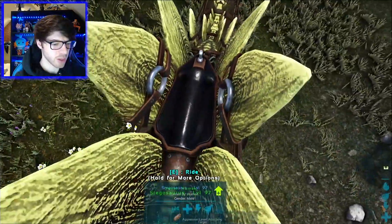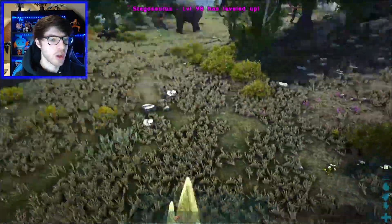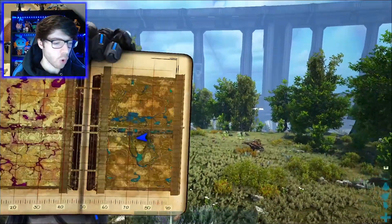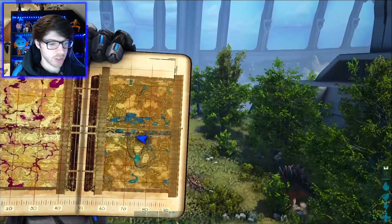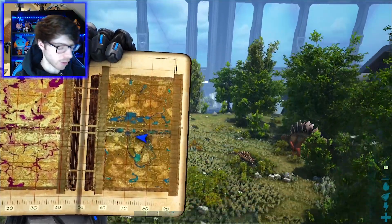So level... what is it? 90 something? 97. Another level - give you some health. So we've got a Stego, we've got some metal tools. I've also tested two things. One: the way to get to the other side of the map is down there in that little... in that little Star Wars trench thing. You go down there and through like a door and it takes you to the other side of the map, at least I think it does.